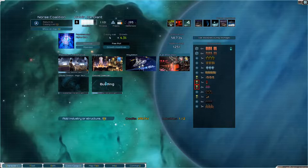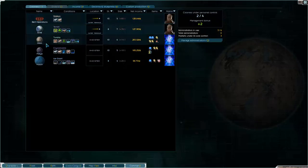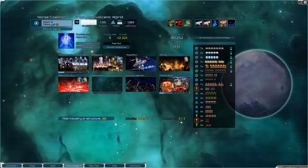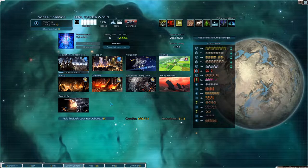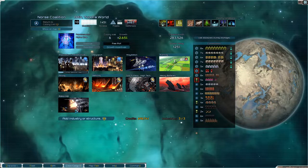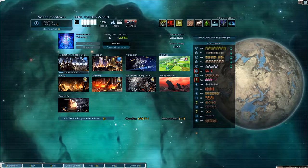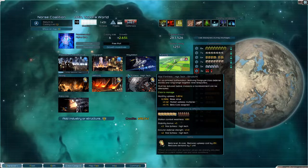If we look at building, then we're building ground defenses here. The Orbital Station is being repaired — it was disrupted. At Freya, we have the Battle Station disrupted, and our military base is upgrading. Then at Odin, we have nothing going on right now. We already have heavy batteries, and we're not going to upgrade to a military base here. Everything is fine at Odin until it grows, then we'll get another industry there.